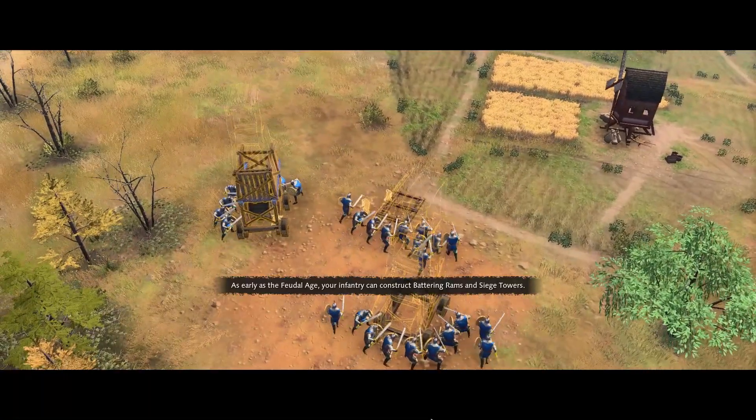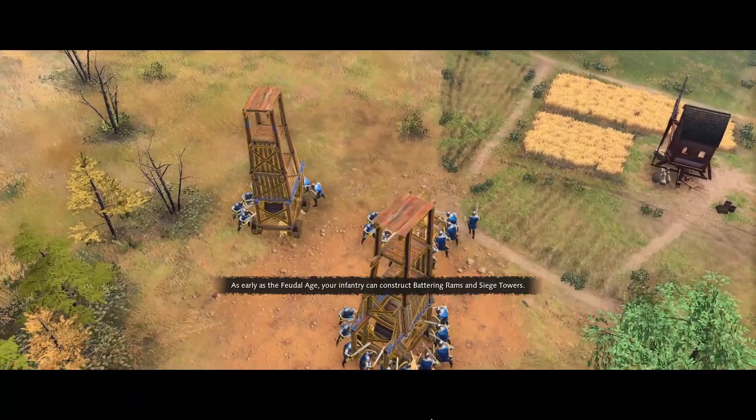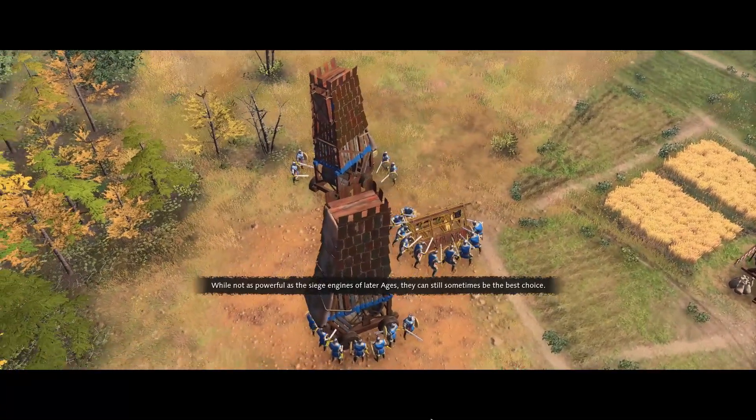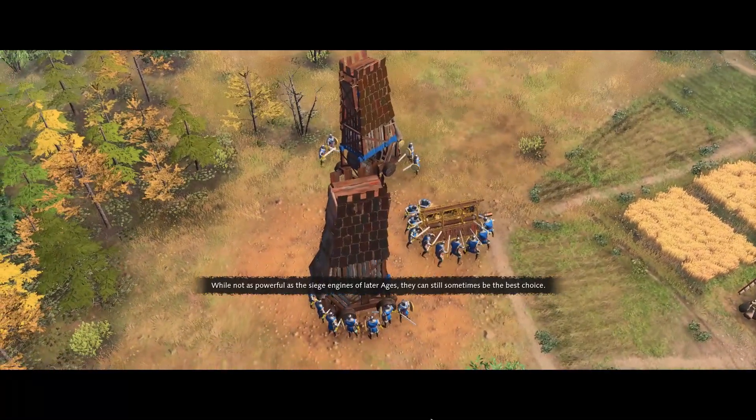As early as the feudal age, your infantry can construct battering rams and siege towers. While not as powerful as the siege engines of later ages, they can still sometimes be the best choice.